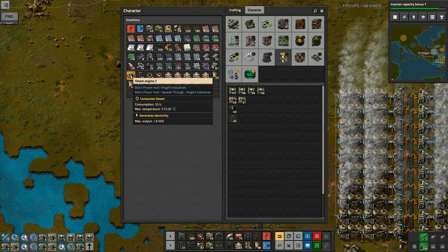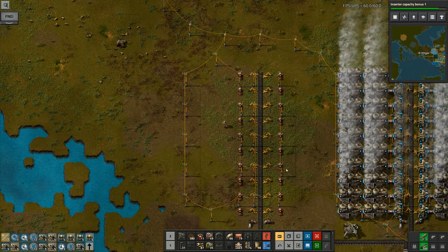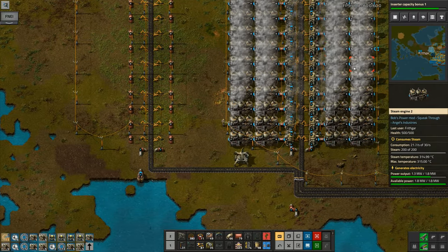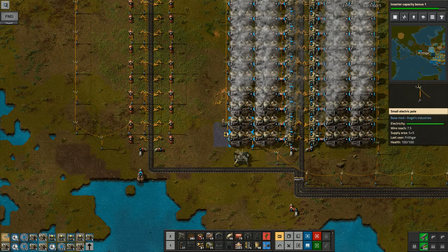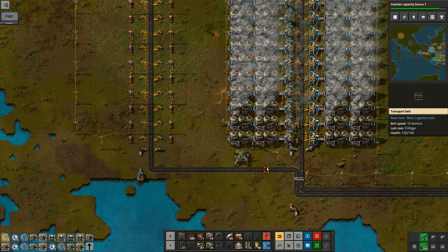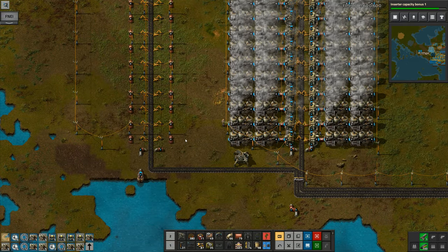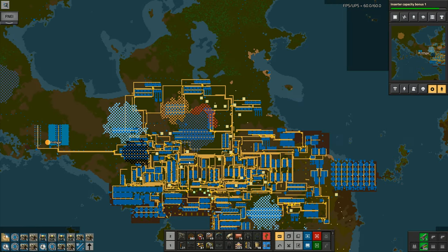There is the first five boilers for the new section — first five steam engines, sorry. That section over there is producing everything we were already doing — 79.4 megawatts. There's no changes on that. And then all of this side — this will be the new bit that we can go and put down.